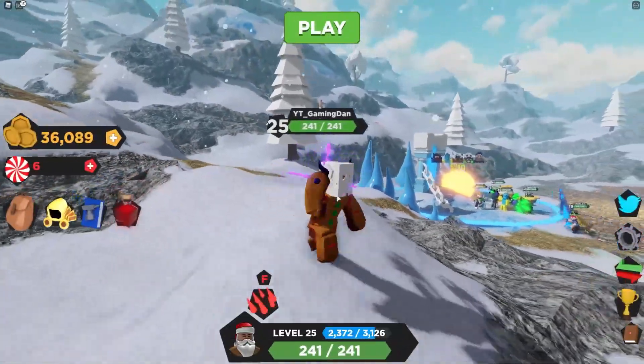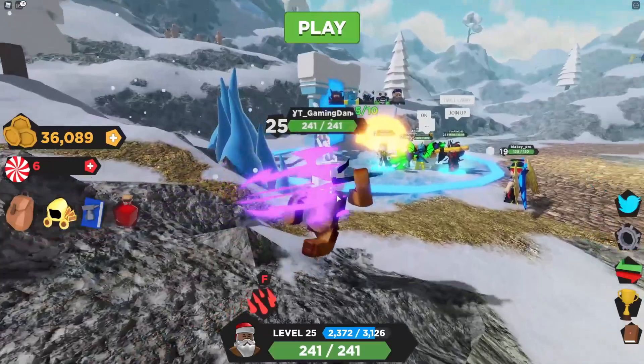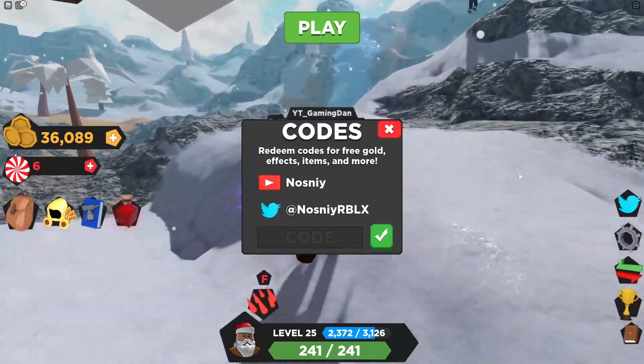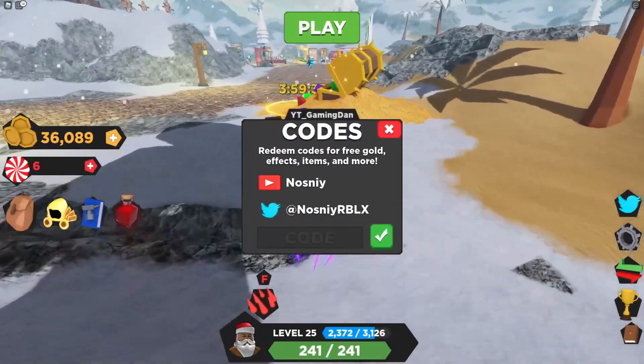So if you do not know already, in Treasure Quest the game codes — what you guys are going to want to do is go to the right, click on the Twitter icon, and the code menu comes up. These are in random order, so let's just get into it now.